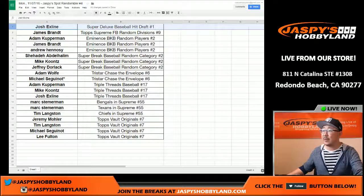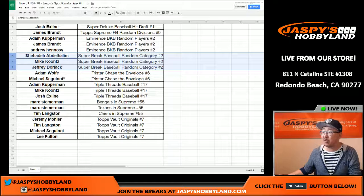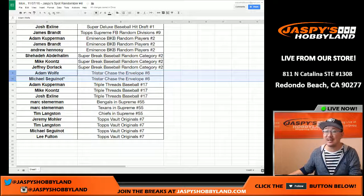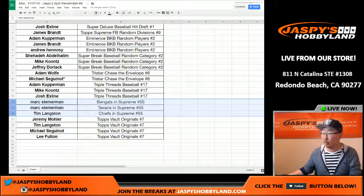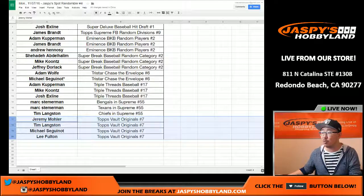The X-Man gets a Super Break Deluxe Baseball hit draft spot — it's a $310 value. Jimmy Brent with a Supreme Football Divisional, that's very cool. WoHockey with an eminent spot. Jimmy with an eminent spot. Andrew with an eminent spot — that's a $75 value right there. Shahadeh with Super Break Baseball random category spots, as well as Mike and Jeff. Adam, Hungry like the Wolf, and Ziggy with Last Bot Mojo gets the TriStar chase the envelope spot. Adam K, Mike Koontz, and the X-Man with triple thread spots. Mark, you have the Bengals and Texans in Supreme. Tim with your Chiefs in Supreme. And Jeremy, Tim, Ziggy, and Lee with vault original spots.